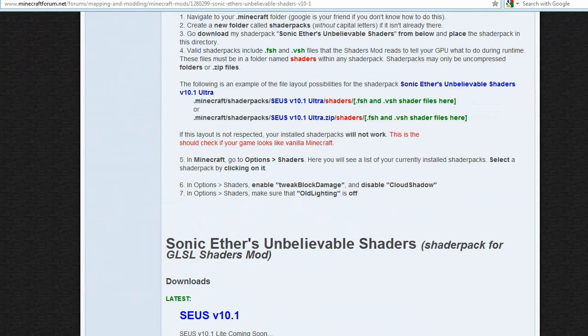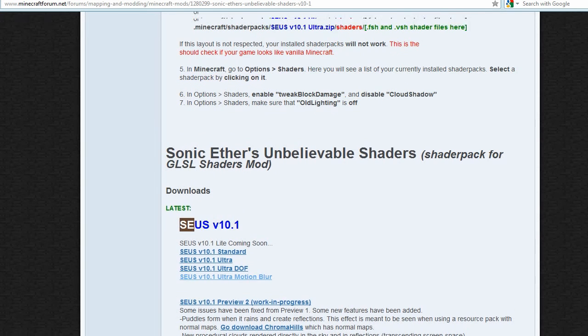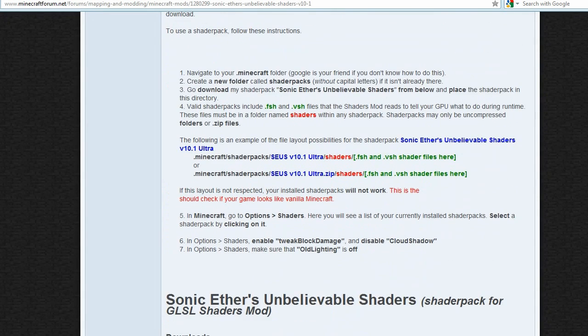When you have that downloaded, you can also download the Sonic Ethers Unbelievable Shaders Pack — the latest version, SEUS version 10.1. I'm using the standard one because my PC is a bit slow for the Ultra and Ultra Motion Blur options, but standard still looks good and performs quite well.